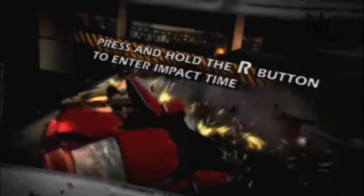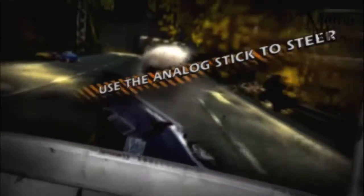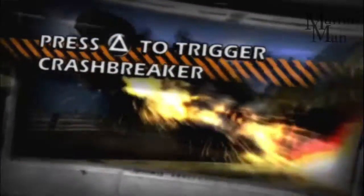We know there are times when a smash can't be avoided. So, while you're crashing, activate impact time and use Aftertouch to steer your car into the path of oncoming rivals. And don't forget, we've kept a little extra for when you really need it — time it right and activate Crash Breaker for the ultimate explosive payback. Combine Aftertouch with Crash Breaker to take down the rivals you otherwise couldn't reach.